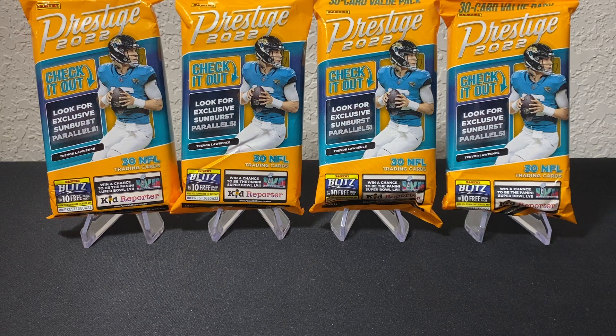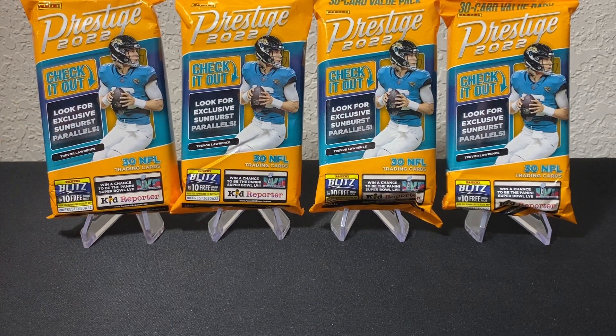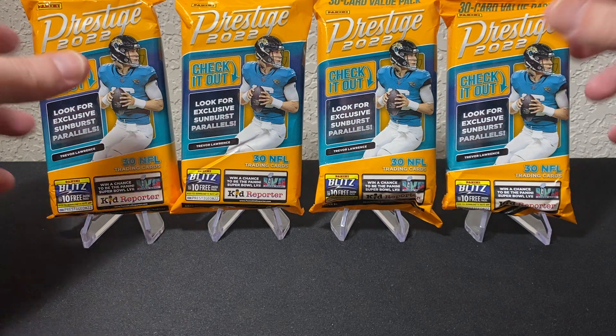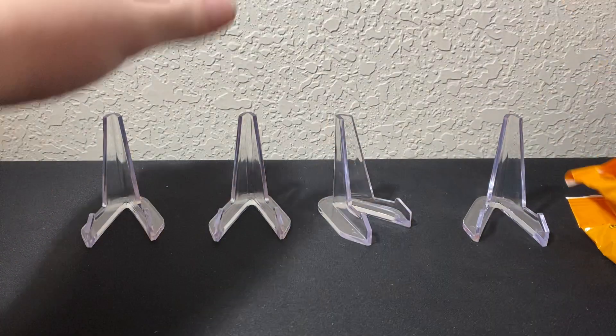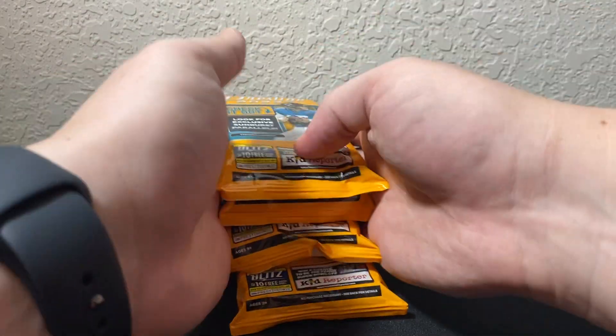Let's get into this video. Today we got the 2022 Prestige Football value packs — we got four of these things, they were $6.99 each. I'm assuming you can't pull autos in them, but for $6.99 I'd be shocked if I pulled an auto. What attracted me to them was I hadn't seen them before, and two, you can look for exclusive sunburst parallels. Sunbursts are pretty cool — I've seen them on Donruss. We got 30 cards per pack.